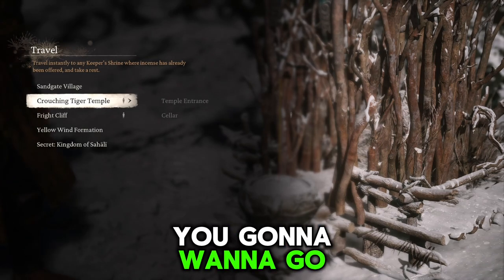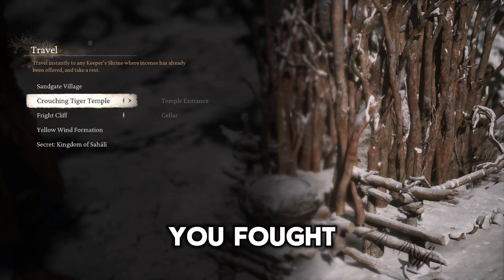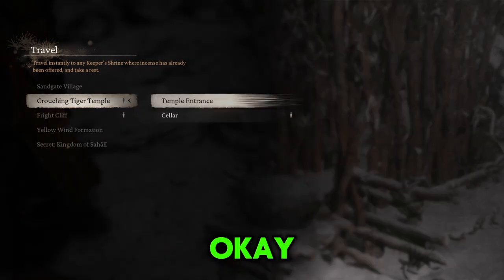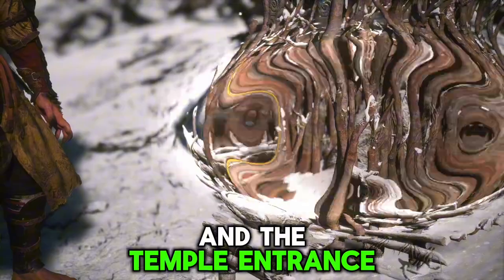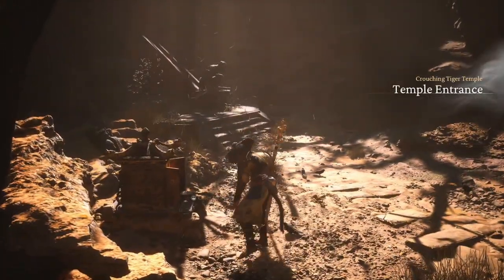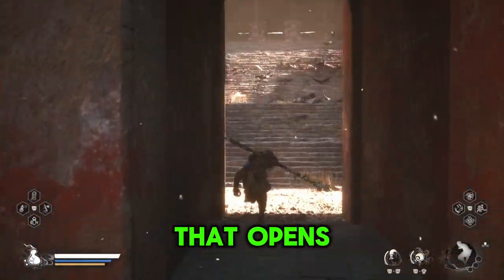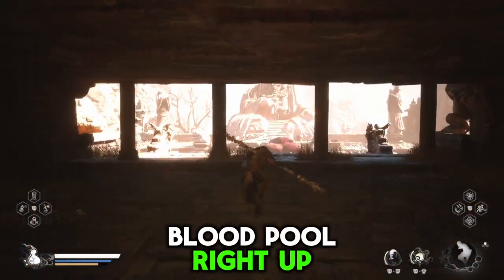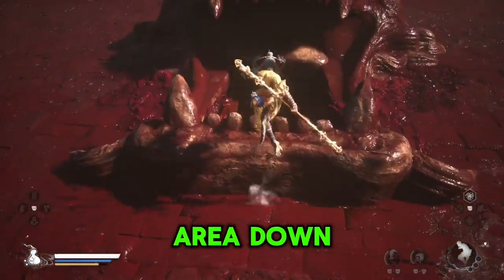Go to the place where you fought the Crouching Tiger — the Crouching Tiger Temple entrance. At this point you should have already gotten the mask that opens up the blood pool right up there. Put the mask in, it opens up the blood pool and opens up the area down beneath.